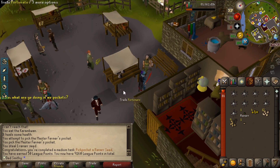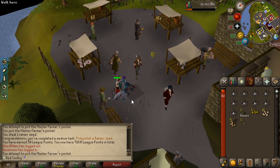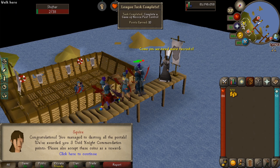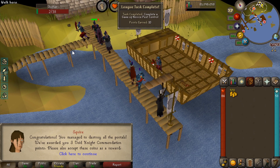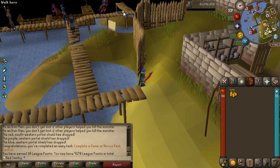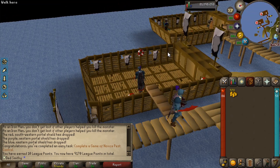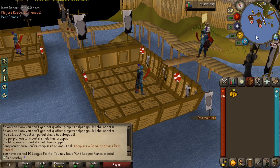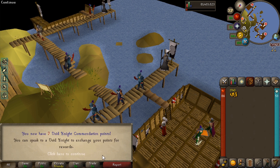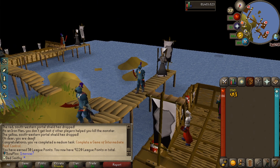There is a medium task coming in for pickpocketing a ranar seed. We're up to 68 Thieving now, just been pickpocketing the master farmer and came quids in with a ranar seed. There is complete a game of novice pest control — 10 points for that. I don't think we get one for the heal points on veteran. We can do the next one — the intermediate boat, which I think needs 70 plus levels. And there is the intermediate boat completed as well — 50 points for that one.